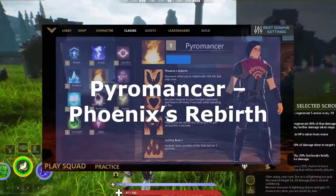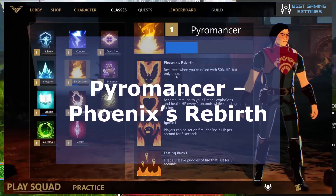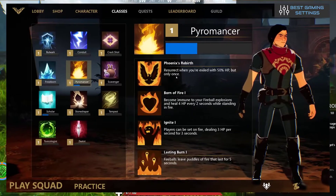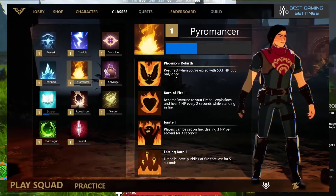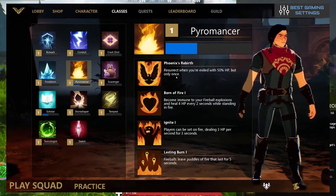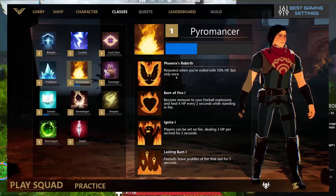The fifth one is Pyromancer Phoenix Revert. Once per game you will resurrect after dying, but you will only come back with 50% of your HP. However, this is the only second chance you are going to get — unless you are really confident, this passive ability is probably the best in the game.